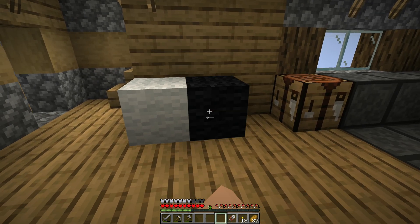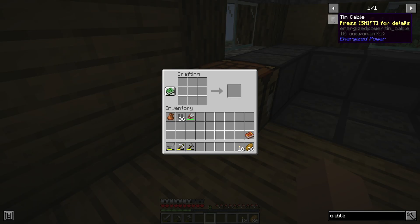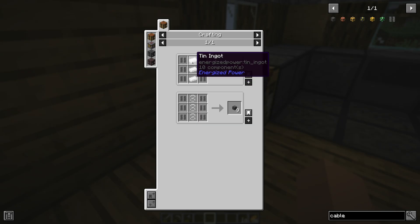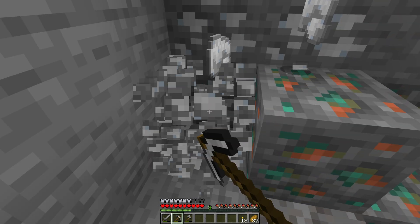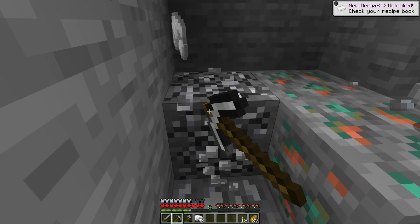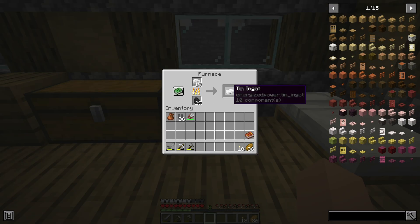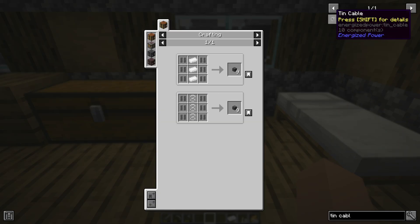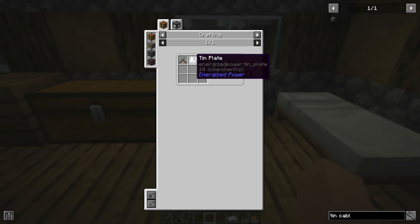Cable insulators can be crafted with wool, regardless of color, and shears by right-clicking the wool block. In Energize Power there are multiple cable tiers. The most basic cable is the tin cable, which can transfer up to 128 FE per tick. For those cables we need tin, which can be found between ore level 25 and 80 and can be mined with stone tools or better. You can smelt the raw tin to make tin ingots. There are multiple options for crafting tin cables: you could either use 6 cable insulators and 3 tin ingots, or 6 cable insulators and 3 tin wires. The latter option uses less resources but requires additional processing steps.